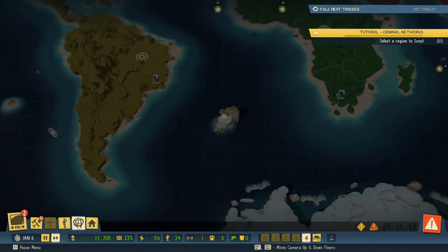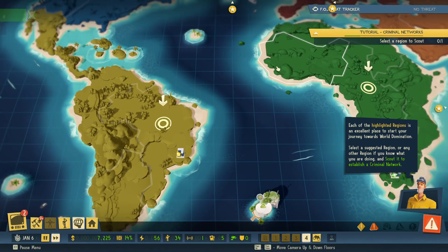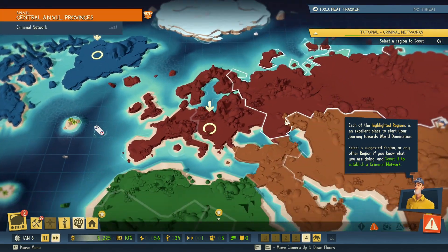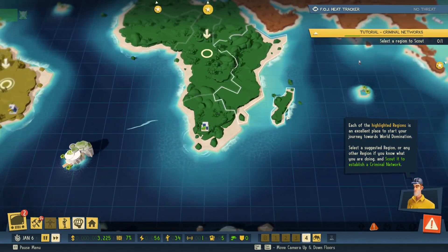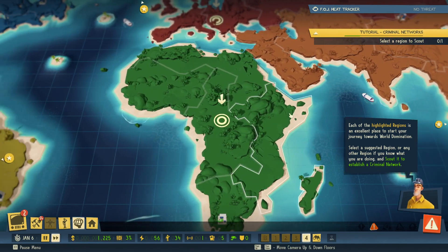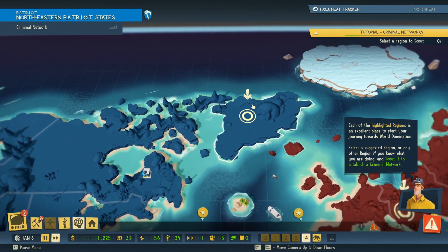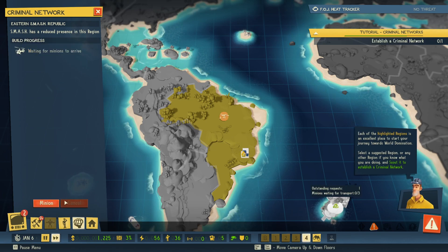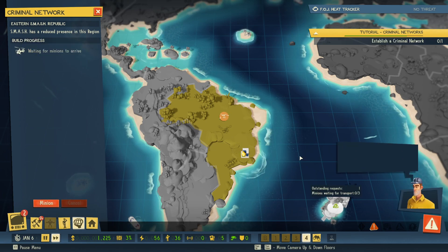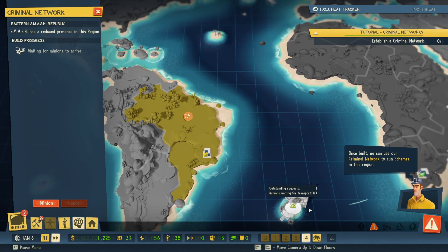Each of the highlighted regions is an excellent place to start your journey towards world domination. Select a suggested region or any other region if you know what you are doing, and scout it to establish a criminal network. Okay, what is the selected region? Which one is selected — they all look selected. Okay, I guess we'll go here. 30 seconds — yeah, let's go ahead and scout it out. Once built you can use our criminal network to run schemes in this region. Minions waiting for transport — oh, there they go!